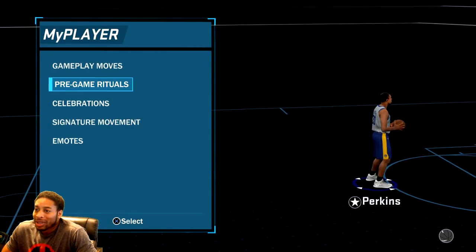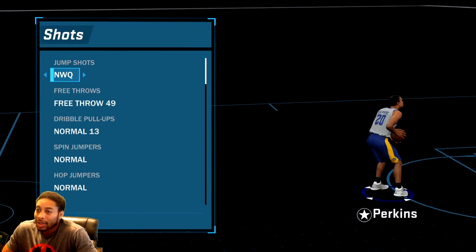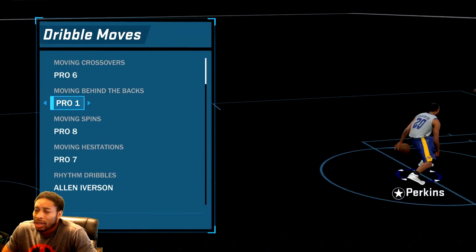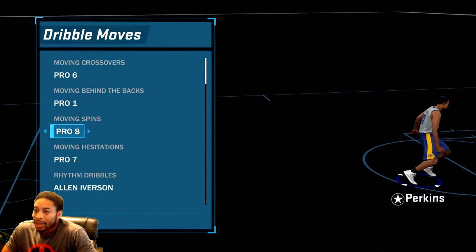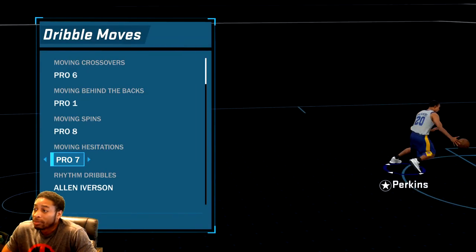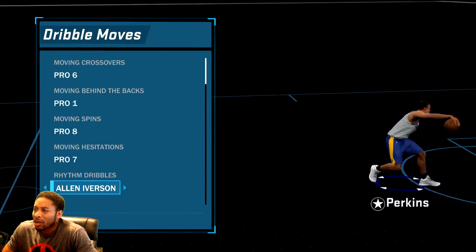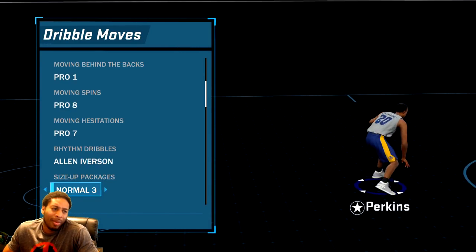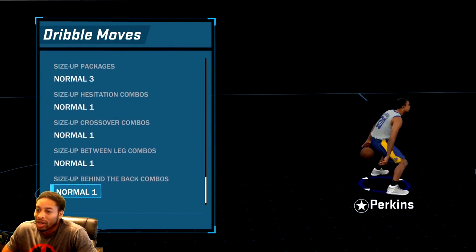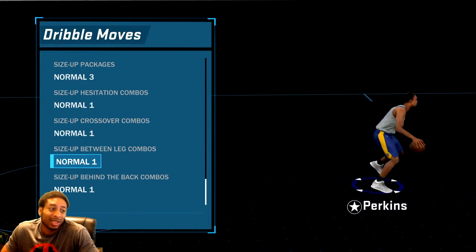My animations — I've got a whole bunch of stuff going with this guy. Obviously my shot is that Duckworth. Dribble moves and signature styles: Crossover is Pro 6. Moving behind the back, I'm using Pro 1. Move and spin, we're using Pro 8. Moving hesitation, we're using Pro 7. Rhythm dribble, I just like AI — y'all know I'm an AI head — so I'm using Allen Iverson on that. The size up — y'all know I use normal 3. Hesitation combo and crossover combo: still using normal 1. I think I'm going to change my between the legs to Curry, because that's just what I normally go with.